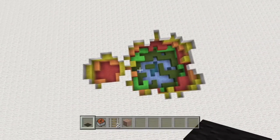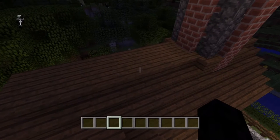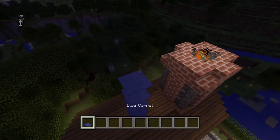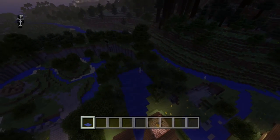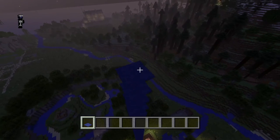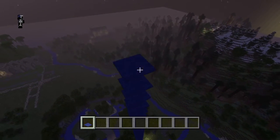In today's tutorial I'll be showing you how to build that airstrike as well as the flare that calls it in. The first thing we'll need to do is get up to the maximum height of the map, and we'll do that by using carpets. You use carpets because if you break the bottom one, they all break instantaneously. So we'll fast-forward through this here.